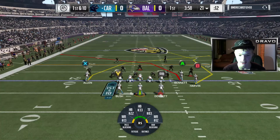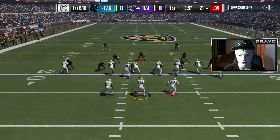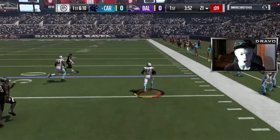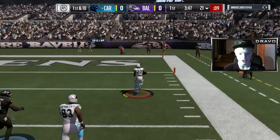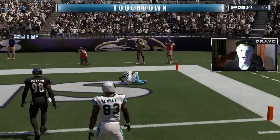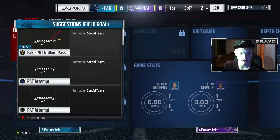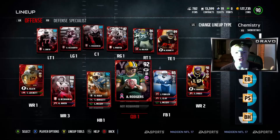I'm going to change it up — halfback power, give Reggie Bush the ball, see what we can do. Tony Dorsett with an amazing block, the defender missed the tackle, and Reggie Bush on his first run takes it for a touchdown! First play of the game, Reggie Bush gets a rushing touchdown.